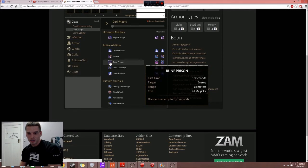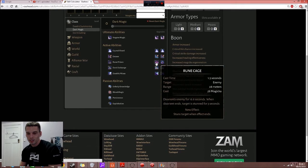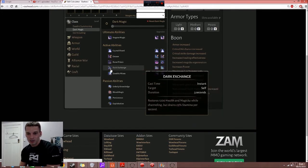Ruin Prison disorients enemies for 15.1 seconds — that's quite a long time, not bad. One morph stuns the target when the effect ends. The other means enemies take extra damage whilst disorientated, which is really good because they're disorientated for ages, so they take extra damage the whole time — that's pretty sick. Dark Exchange restores a lot of health and magicka whilst channeling but drains 23% stamina.